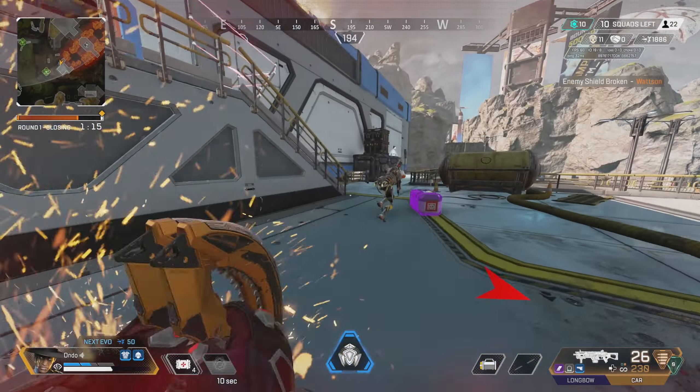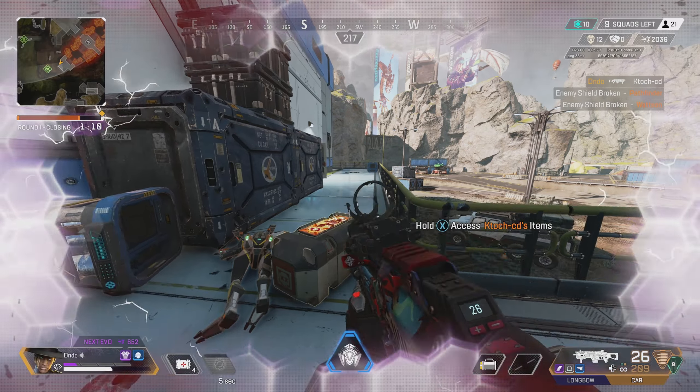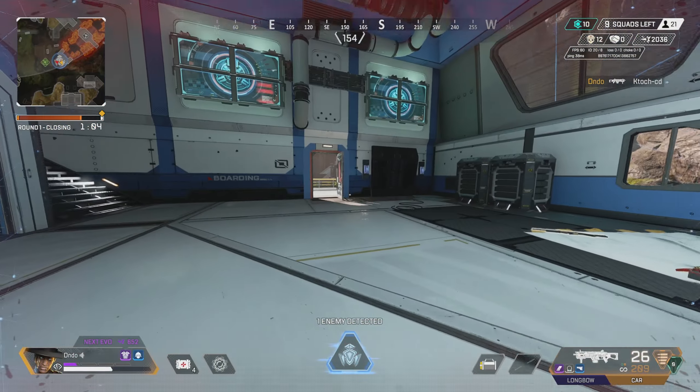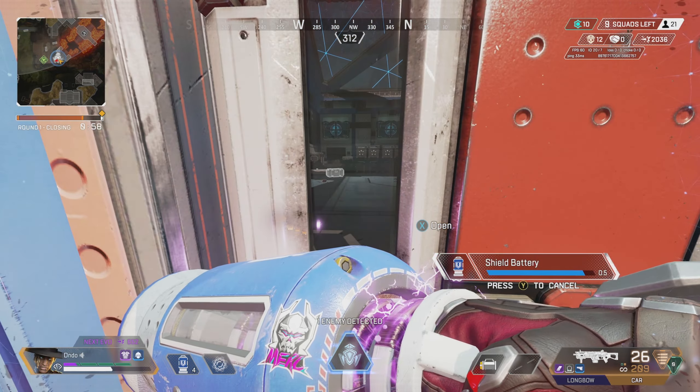Today I thought I'd do a different tier list — a map tier list. If you're watching this, let me know what you actually search for because I don't know if people will search for this on YouTube. There are five maps in the game at the moment: Kings Canyon, Olympus, World's Edge, Broken Moon, and Stormpoint. We're going to go over what's best for three different categories: pubs, ranked, and 20 bombs.